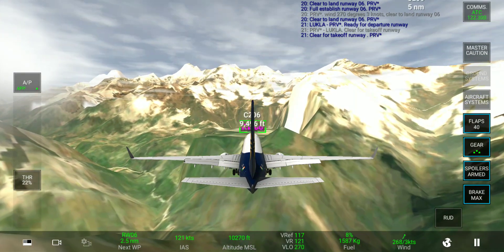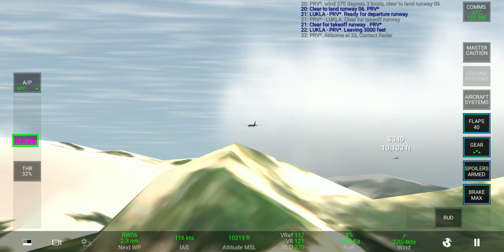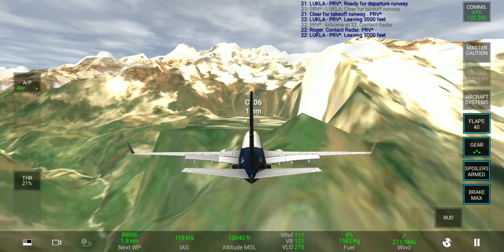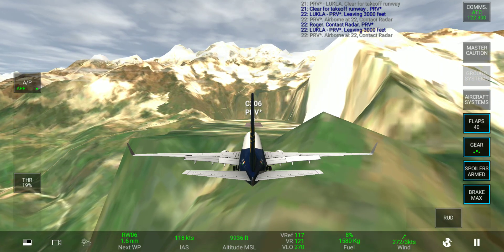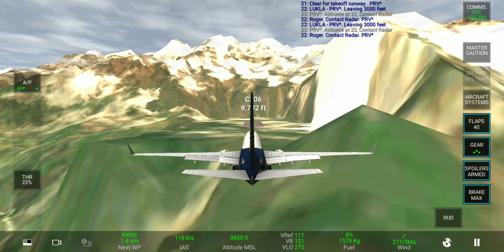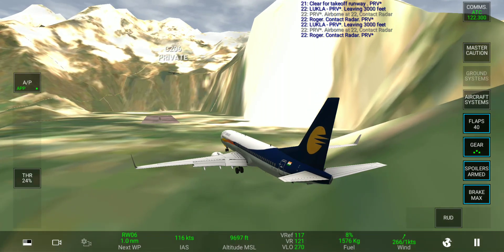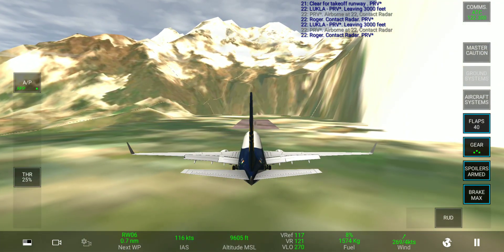Now we are very close. Here is the tower view. The plane's systems are also getting confused — it's saying one thousand, two thousand. We're going to land on this short runway soon. Look — the airport is between the mountains everywhere, and there is a valley on both sides of the runway.